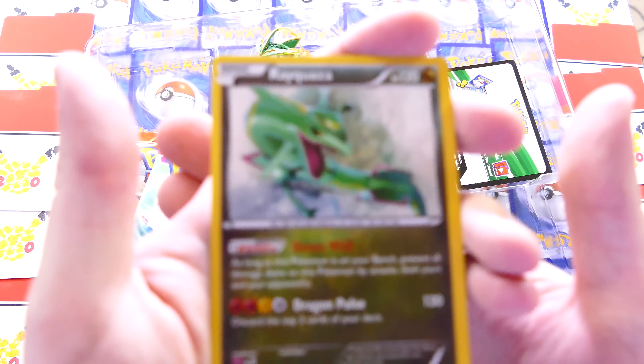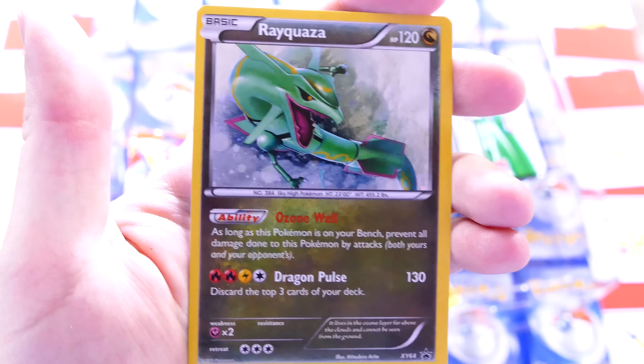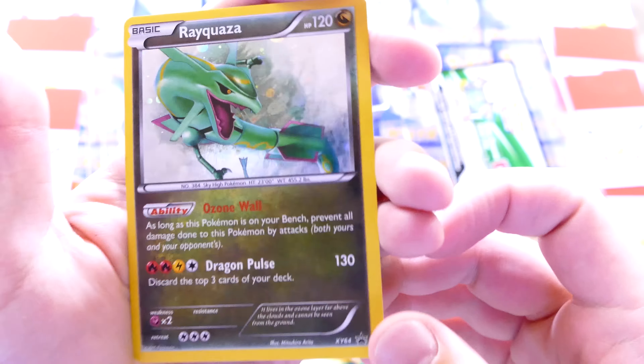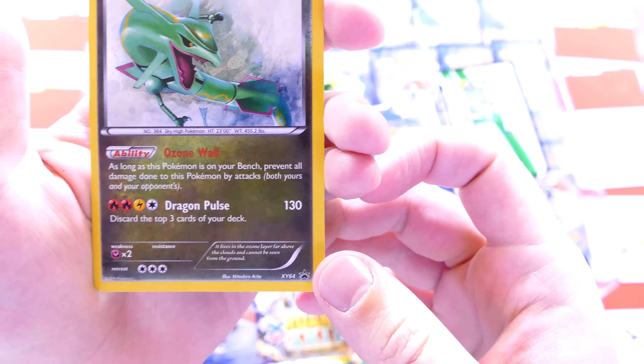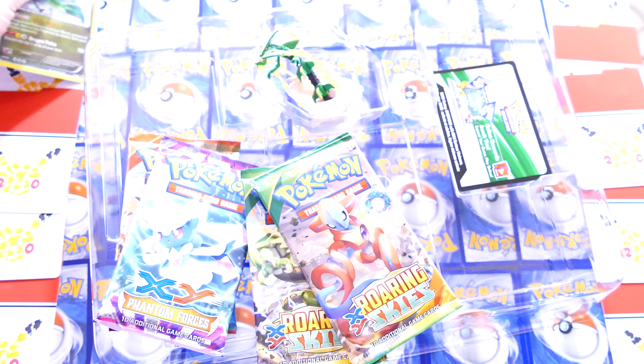First off, we got our promo card — we got Rayquaza up here. Look at that beast. Ozone Wall: as long as this Pokemon is on your bench, prevent all damage done to this Pokemon by attacks. That's really cool. So we're going to put the Rayquaza up here.